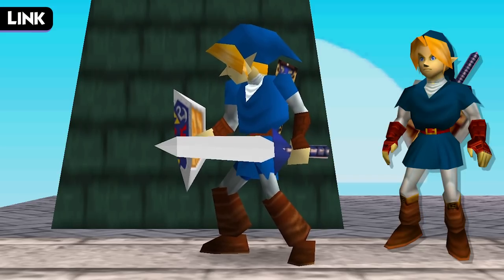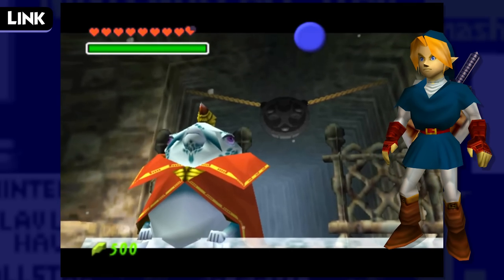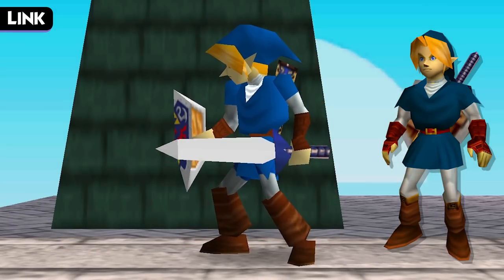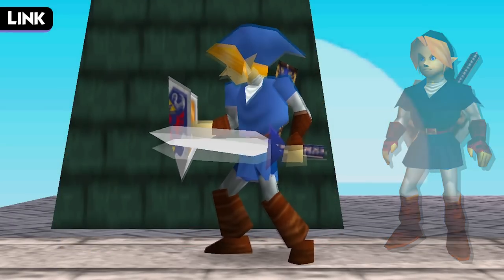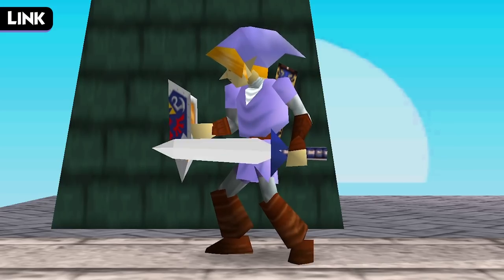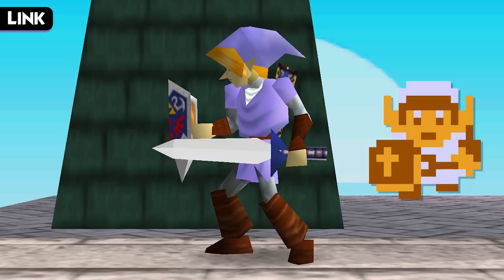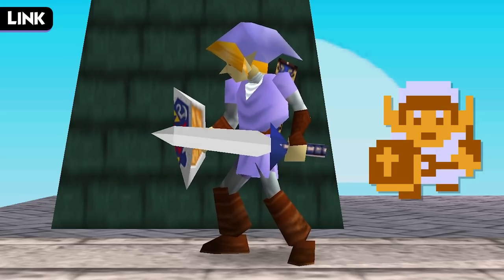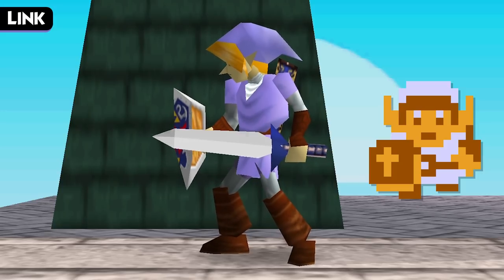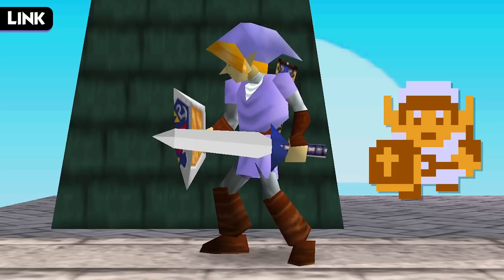The second costume is another tunic from Ocarina of Time — the blue Zora Tunic, which can also be purchased or given as a gift. This tunic allows Link to breathe underwater, enabling him to take on the Water Temple. Our final Link tunic turns Link's clothing into a sort of lavender color. According to the Smash 64 website, this tunic color is inspired by the original Legend of Zelda when Link equips the Blue Ring. The Blue Ring allows Link to halve the damage he would typically take, and it changes his tunic to this same lavender color scheme while in use.